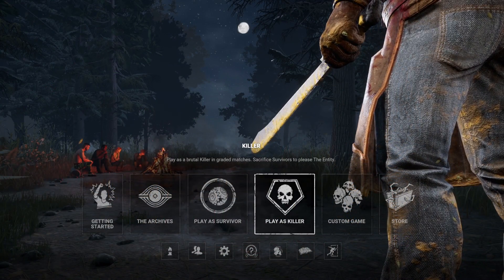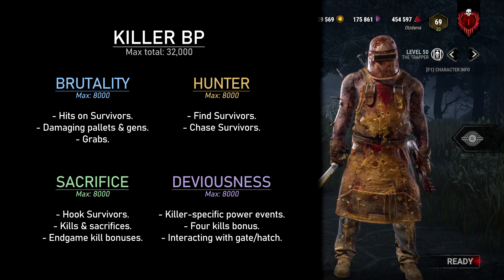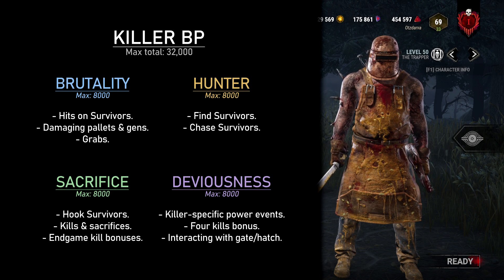Next up, the killer side. Much like Survivors, killers have four categories to fill up, but it's a little simpler — they don't compete with other survivors and cannot die early. You want to kill as many people as possible to fill up sacrifice. Understand how your killer's individual power fills deviousness. Kick as many gens and break as many walls as possible without throwing the game. Close the hatch, open gates at the end, chase survivors — do any action you can to get extra points.